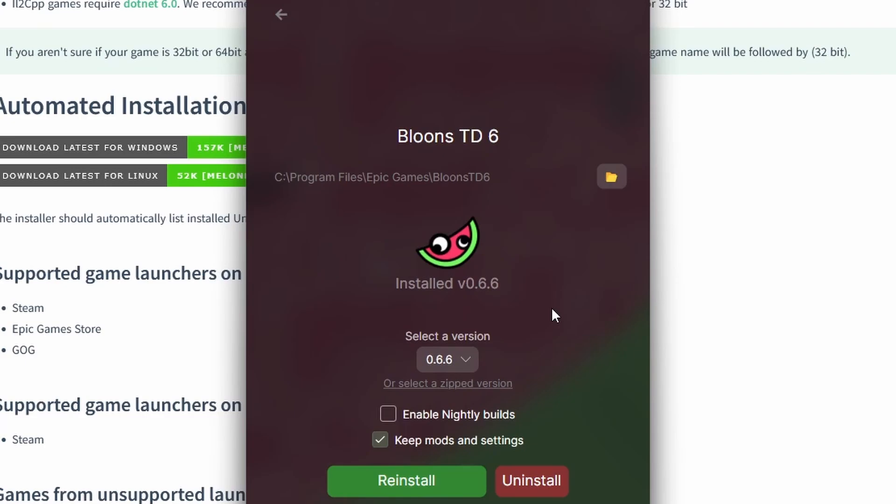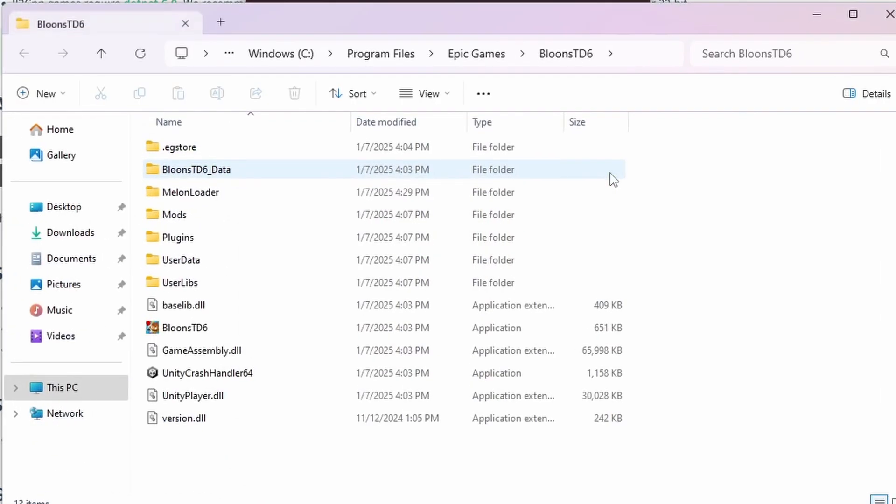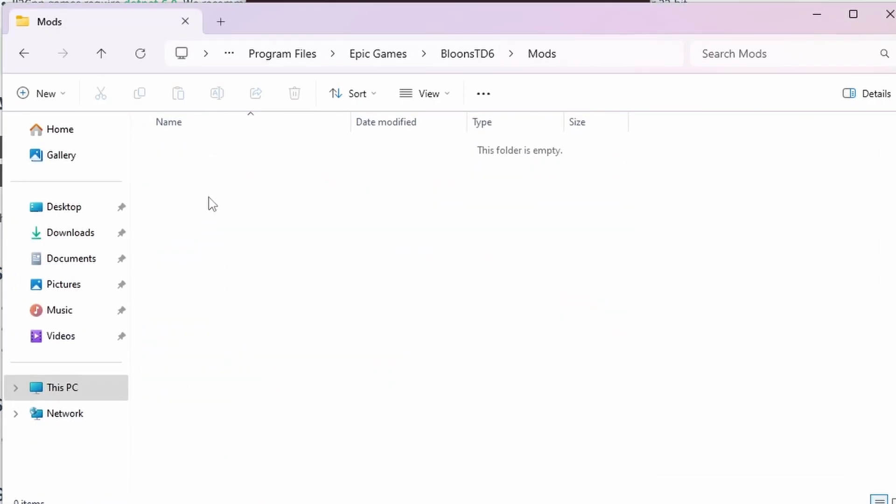It should load and everything should work. If you want to add mods, go into this file here — it'll take you to the mods folder. Paste any mods you have into there, then load them up, and you have everything.